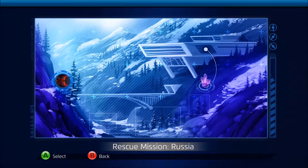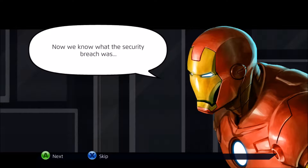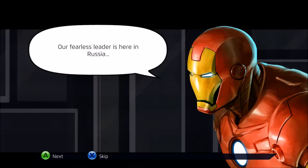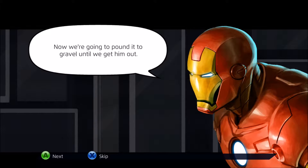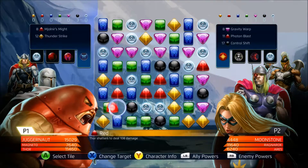Russia — the first Russia mission is called a rescue mission. We have to face up against Ragnarok, Moonstone, and Ares. Nick Fury has been captured and is being held at a lab in Russia, we need to get him out. Hammer tracked our movements and they have captured Nick. We are back in rescue mode — our fearless leader is here in Russia. I chose Thor, Juggernaut, and Magneto for this mission. Let's hope we're going to kick ass.